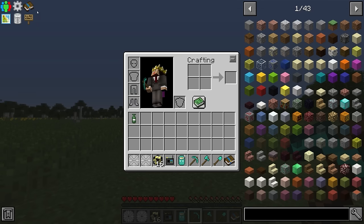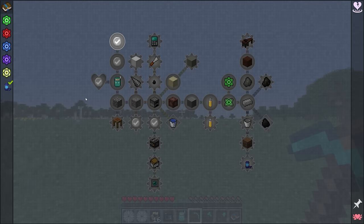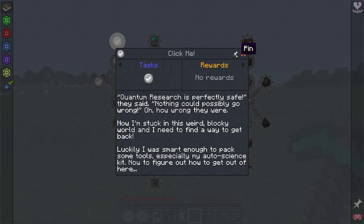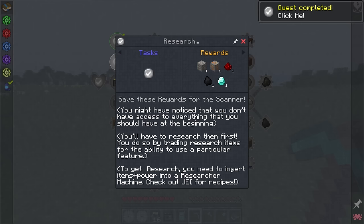In the quest book — which you can open by clicking quests in your inventory, or via a key binding — we have a 'click me' quest. It says: quantum research is perfectly safe, they said, nothing could possibly go wrong. Oh, how wrong they were. Now I'm stuck in this weird blocky world, and I need to find a way to get back. Luckily, I was smart enough to pack some tools, especially my auto science kit. Research: you might have noticed that you don't have access to everything at the beginning — you'll have to research them first.